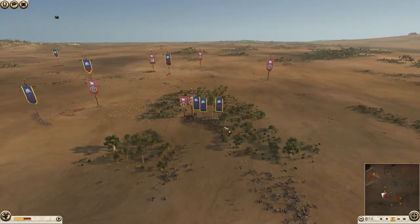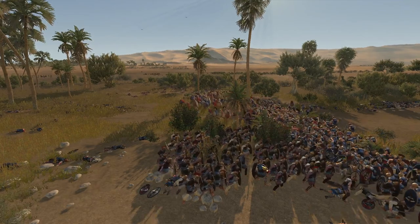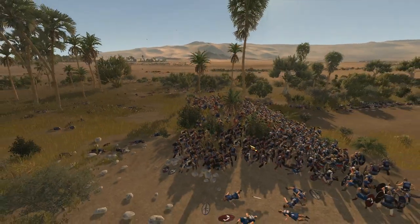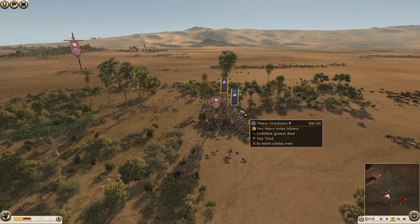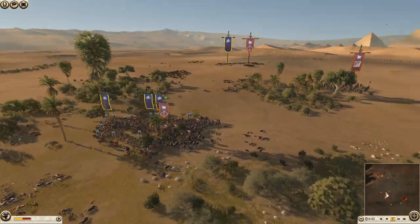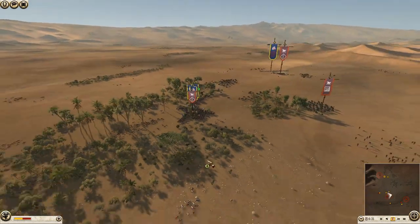It's 3v2 currently but with a general death my morale is going to be weak — we could break at any moment. He's also gone very narrow here which is handy for me because I can flank around nicely, which is what I was planning to do. In with a charge — not a great one — I really need to get further around to properly encircle these guys. But this unit's already breaking, so that's good.